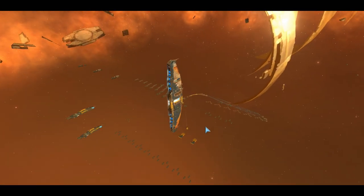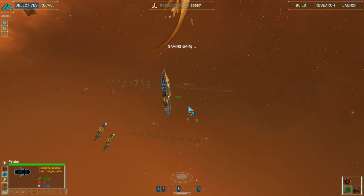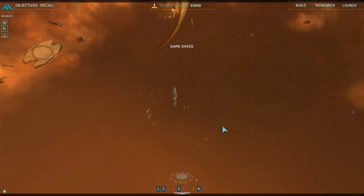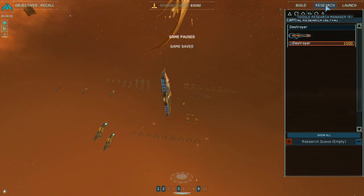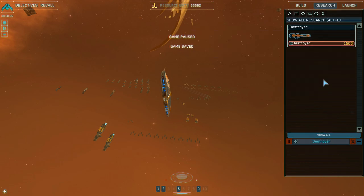That was a weird zoom. I do have probes already, so that's good. New research available — let's pause and check that out. Destroyer: unlocks destroyers. Prerequisites: research module and capital ship facility. I do have that, so it's good. Nothing else to research yet.